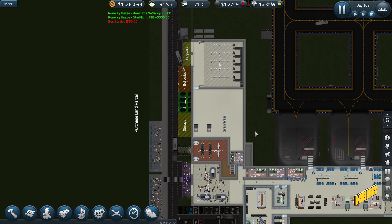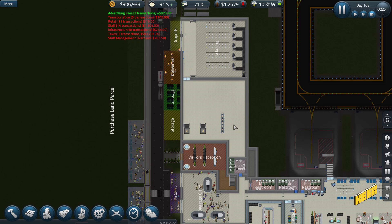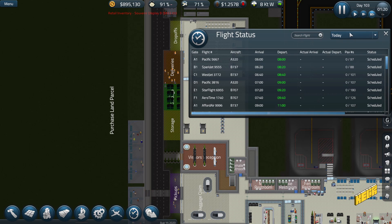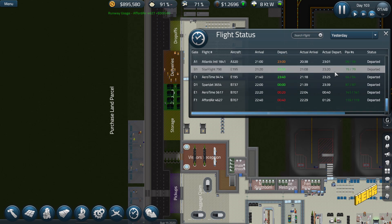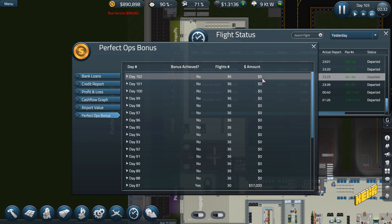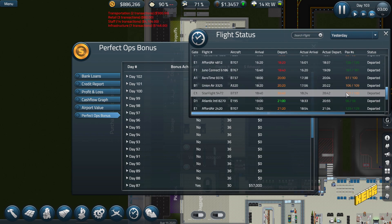So far so good, I'm liking everything. I don't want to do the restrooms this episode — I'll make note of it for next time. I'm going to wait and see why we didn't get our bonus. Day 102 — we haven't gotten the Perfect Tops bonus again. Everything left on time? No — oh, what is the issue?